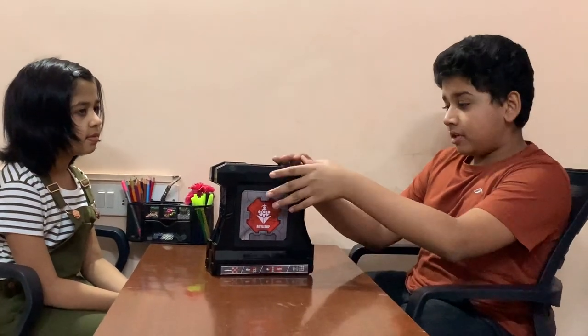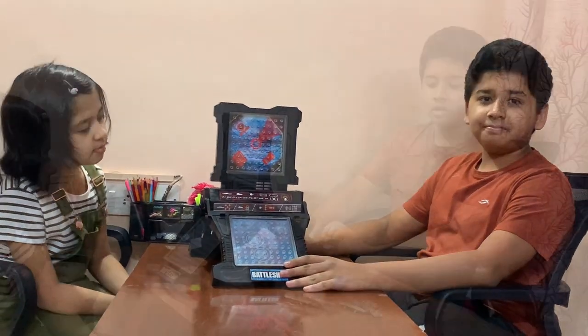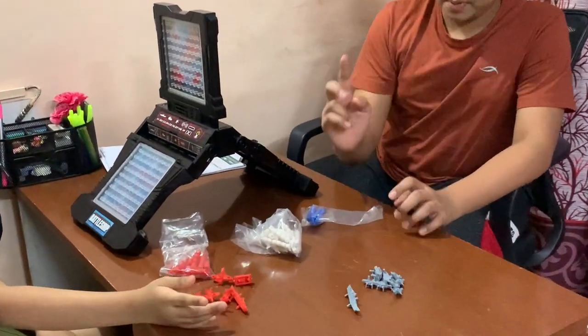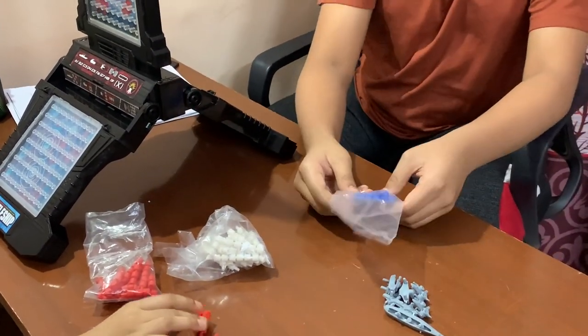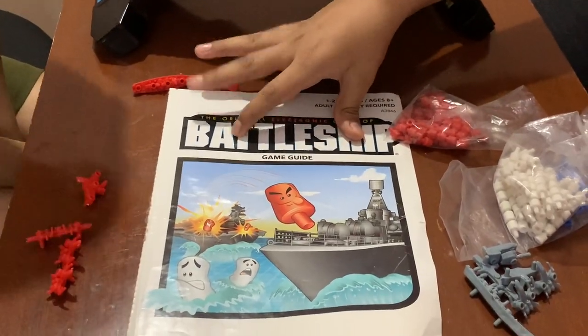Welcome back to Smart Kiddies. Today we'll be teaching you how to play Battleship - specifically the electronic Battleship. What is included with the electronic Battleship is the combat crafts, which includes the planes, tanks, and ships. We get one set for the gray team and one for the red team, plus scan pegs, miss pegs, and attack pegs. There is also a game guide included with the electronic Battleship.